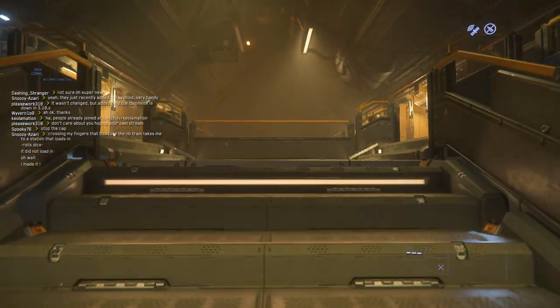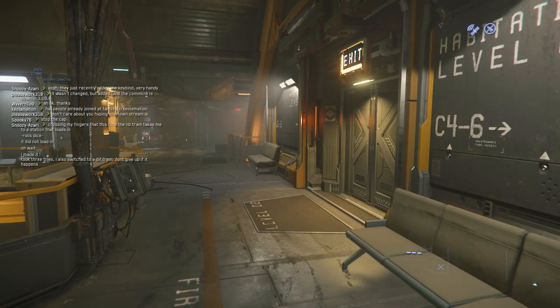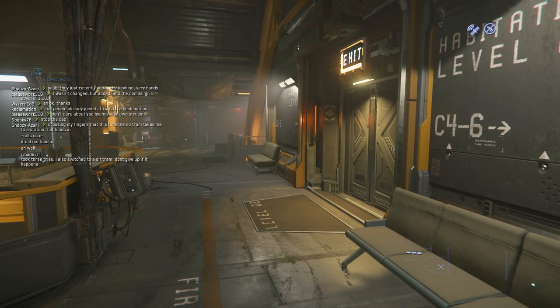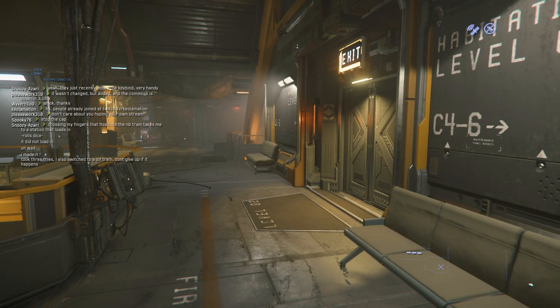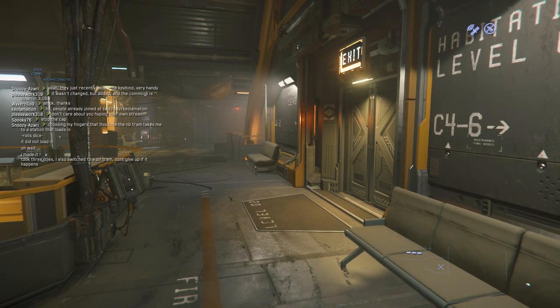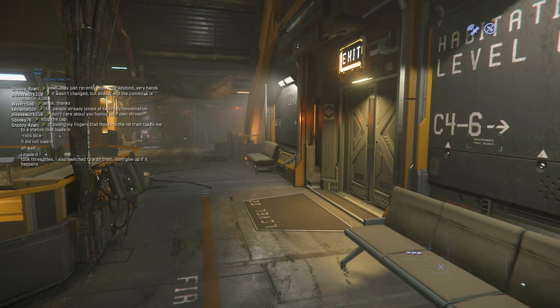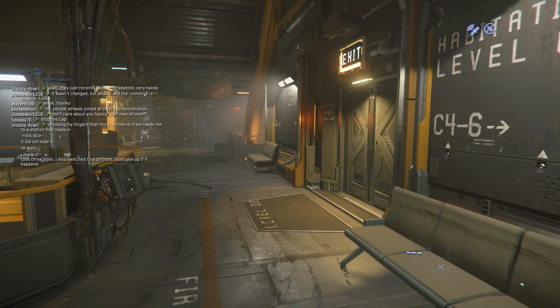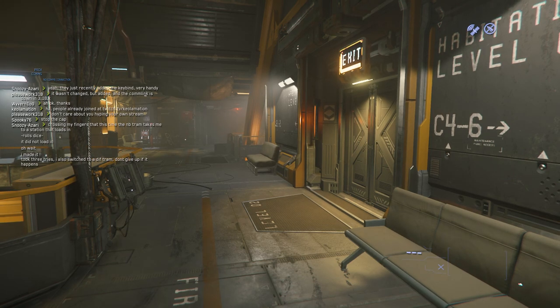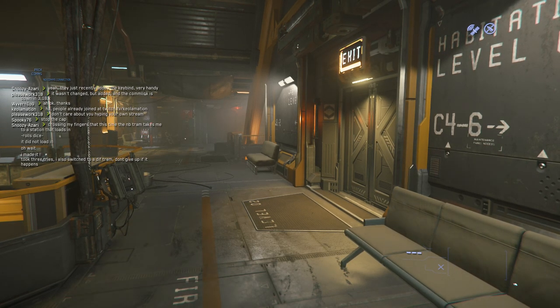One thing I want to explain: if you're doing the play-for-free event that rolls around every now and then, they gave you a couple of ships to fly. At the end of that event, you will lose those ships — those are not your ships permanently. I recommend just buying the lowest budget starter pack ship, which will run you about 30 to 45 dollars depending on when you buy it and whether it's on sale. That'll give you your first starting ship.